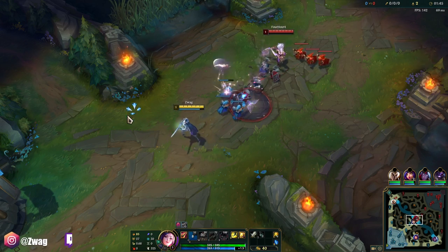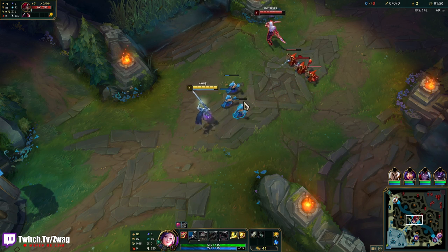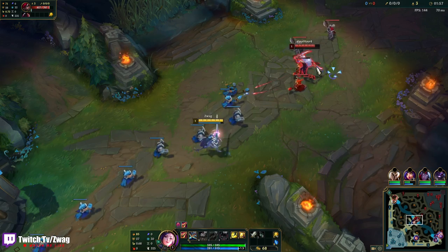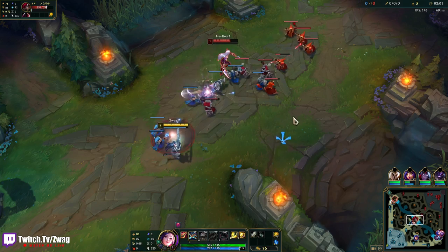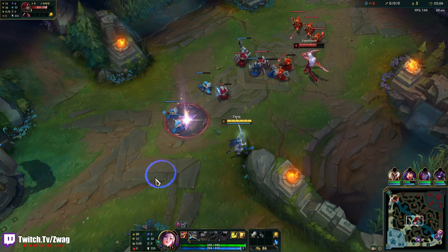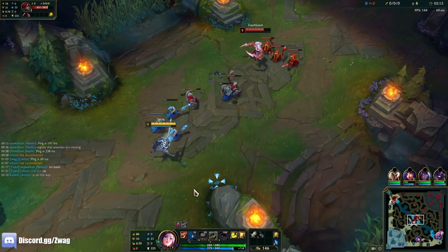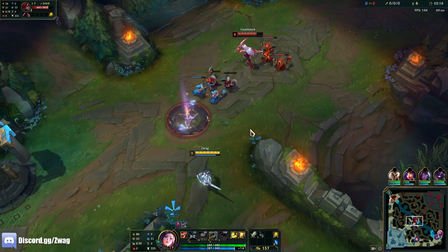We could also build the new Prowler's Claw, which is a Legendary item. Basically, after using a dash, your next auto-attack does extra damage — scales with AD. So I can E and then auto-attack somebody and do more damage that way. I may build Axiom Arc too. Prowler's Claw is basically Sudden Impact in an item, so I'd have two Sudden Impacts.